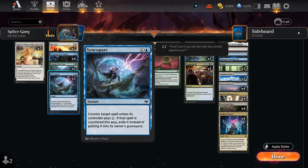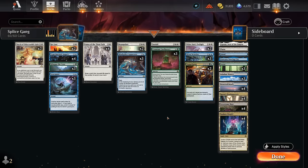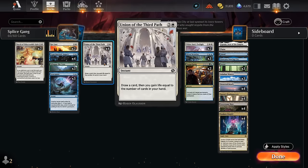Get Lost can also hit enchantments and planeswalkers, so both removal spells are quite versatile. For sweepers we have Depopulate, a copy of Sunfall, and two copies of White Sun's Twilight, which doubles as a life gain spell and a win condition since we can make lots of 1/1 mite tokens that can poison the opponent to death. Syncopate serves as our counterspell — it can be cast early but doesn't lose potency in the late game thanks to the mana discount from Mindsplice Apparatus.